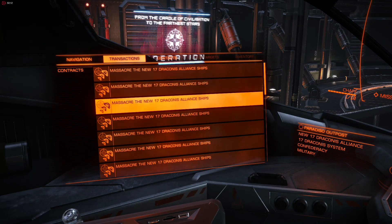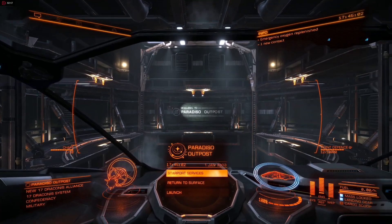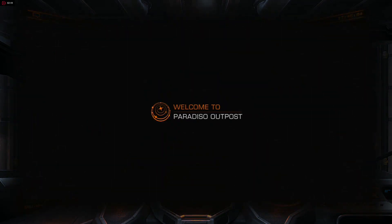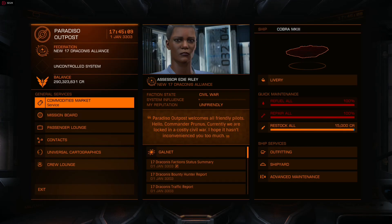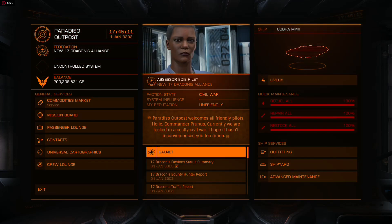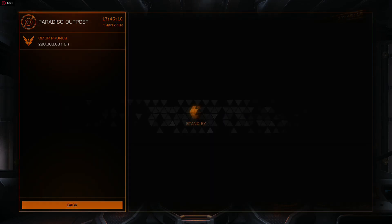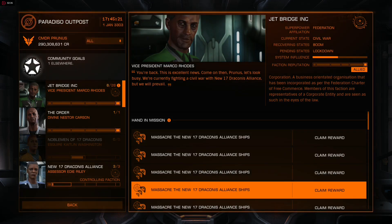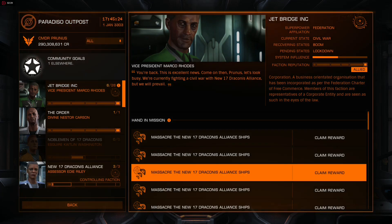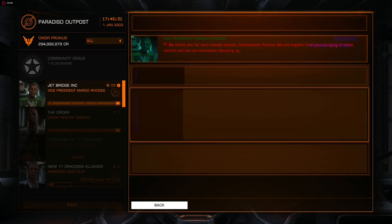Let's check our transactions — you can see how everything has been completed. We're just going to go back to the mission board and claim all the rewards. We have around 290 million. Let's just start claiming them now and see how much money we'll be getting. That mission took around 30 minutes — it depends, sometimes you can get into trouble and have to run further away from the NPC ship, so that will take you a while.